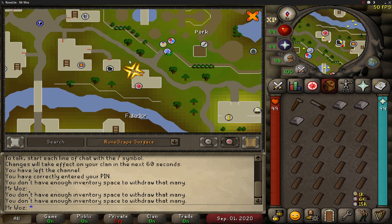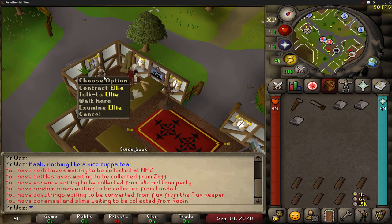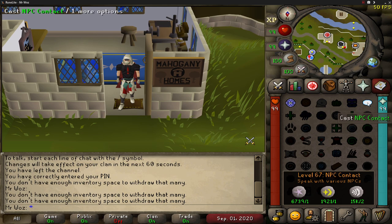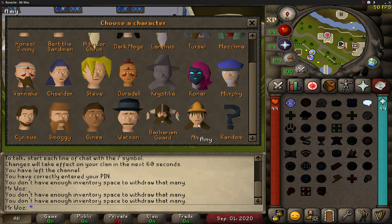There are three other locations you can grab a contract from. The first is in Varrock, just west of the church, and the NPC is called Marlow. Next is in Ardougne, just west of the market — you can't miss it — and the NPC is called Ellie. The last person is in Hosidius, northeast of the market, and the NPC is called Angelo. Alternatively, you can use the NPC contact spell, which requires 67 magic and one astral, one cosmic, and two air runes per cast.